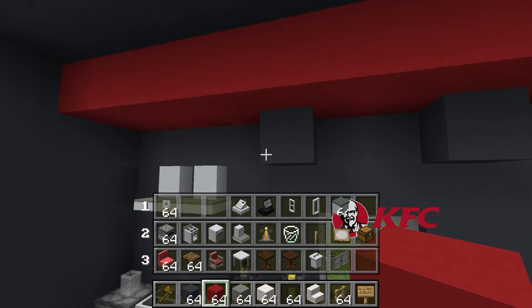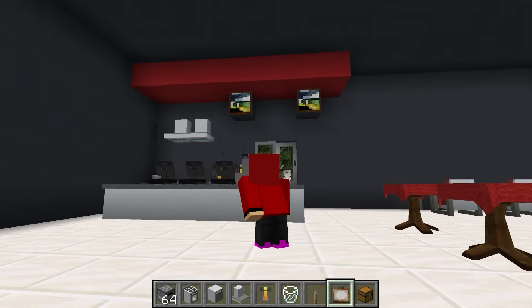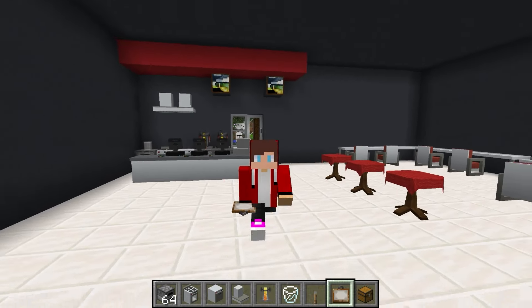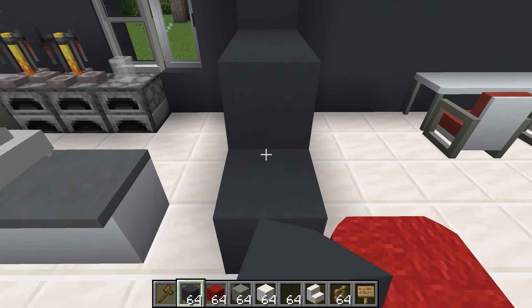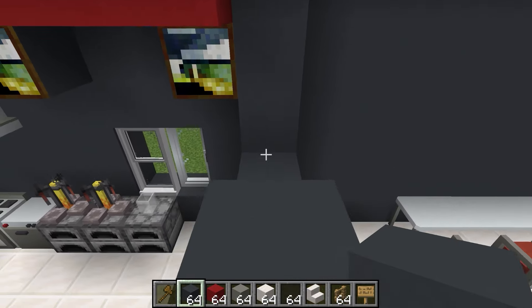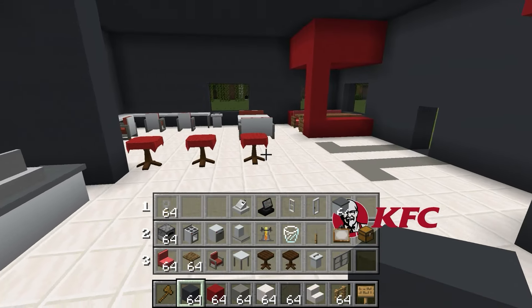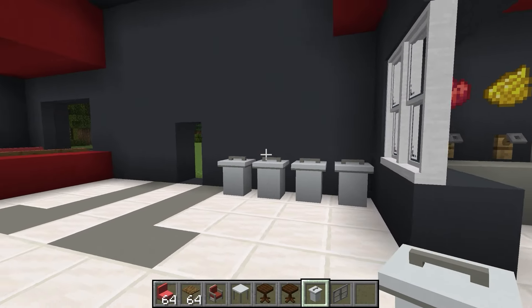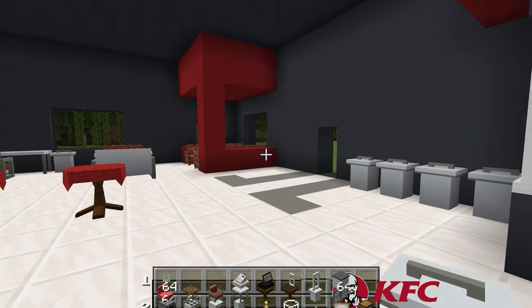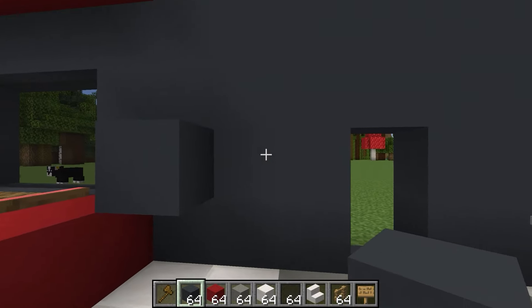Now I'll put a drink bar over here, and I'll add some milkshake machines too. It's really coming together. Next, I'll place some blocks up here for some monitors. I'll put up the menus here. And I'll promote some recommended items up here — I'll display pictures of them. These are my recommended products for McDonald's.